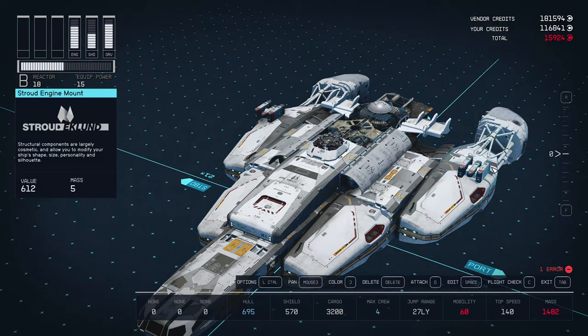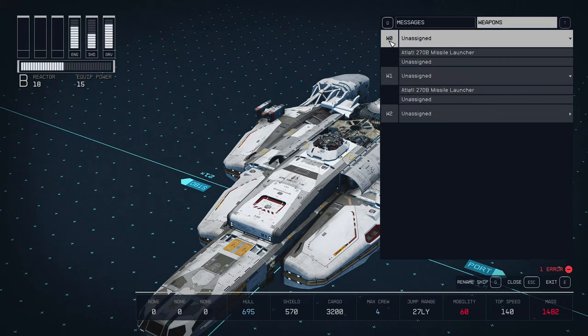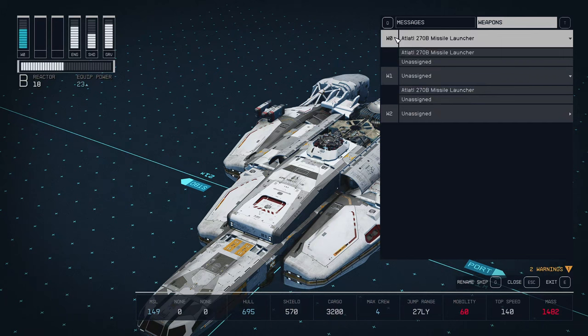Starting from the beginning: if you're looking directly at your ship, you've got the weapons added and you have a red error down here. You need to hit C to flight check it — it shows you the message. Just click up here on weapons, and here are your weapons that are unassigned. As you can see, we have these two unassigned, so all you have to do is click whichever one you want to assign it to, and now your error is gone.